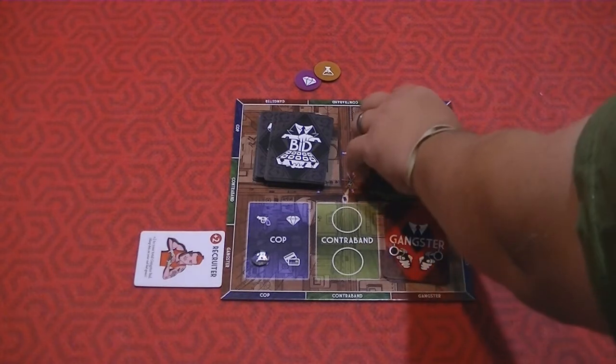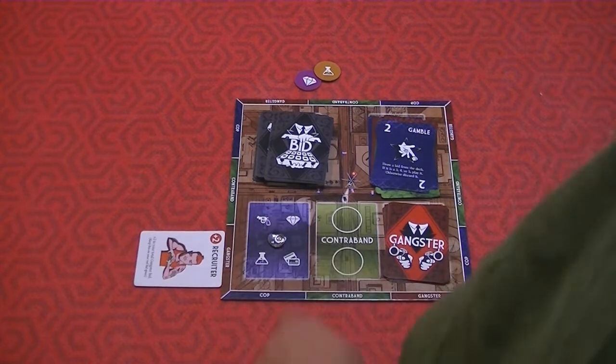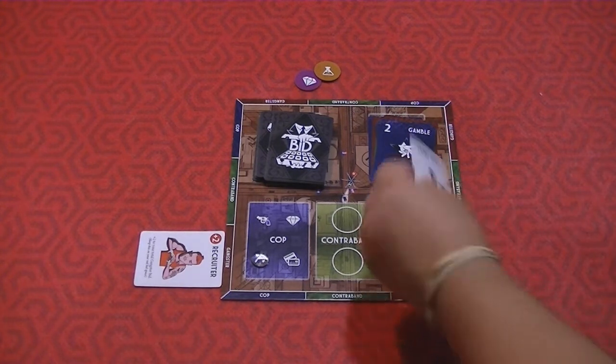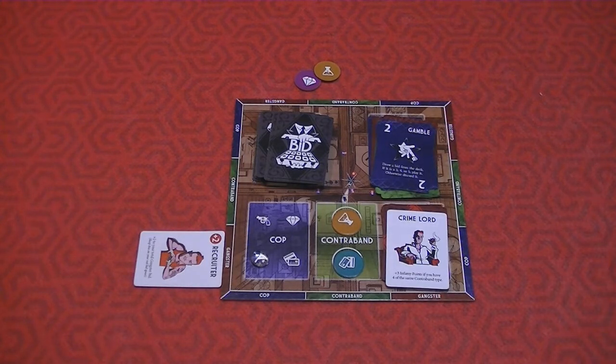For the cop, the highest bid was seven, beating the other players. The cop winner looks at the contraband types available — a diamond and chemicals — and since their opponent is the Cartel and loves chemicals, they set the cop to target chemicals next round. It should be noted the cop confiscates before you collect contraband. The next round a new gangster is flipped — for instance the Crime Lord, who gives plus-three infinite points if you have four of the same contraband type at game end.